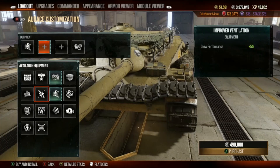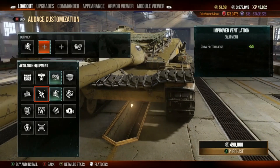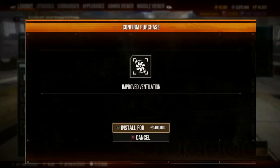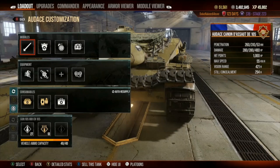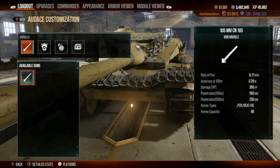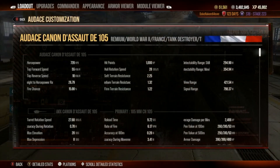Another thing we can do is add a fan. Increased ventilation will decrease the reload time as well as increase the accuracy. This is a no-brainer. You want your snipers with the fastest reload and the best accuracy you can get. Let's check: accuracy is now down to 0.28, which is very good — actually quite excellent. Reload is now down again to 9.72. That knocked off two-tenths of one second. Not bad.